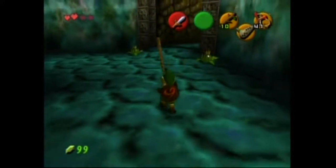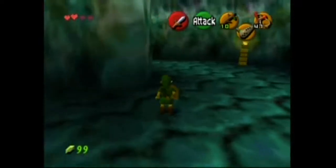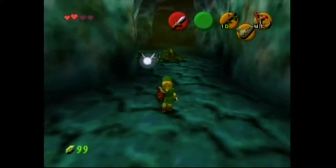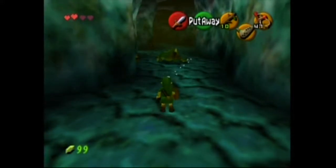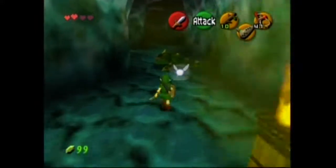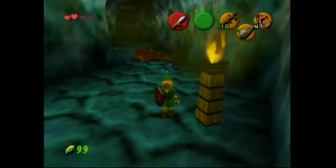I wonder if I can... will this kill it in one hit? Because I know the Crouch Stab does the same amount of damage as the previous attack you did. So since we did a jump attack with a Deku Stick, that should be quadruple damage, right? Turn around, please. Okay, so that was a one-shot with a Crouch Stab.